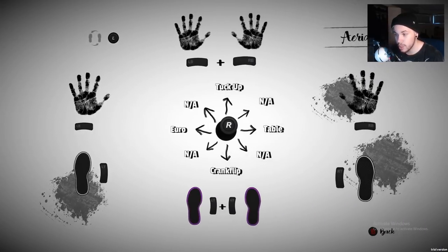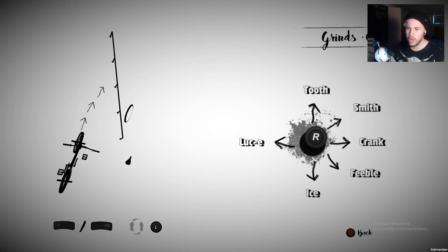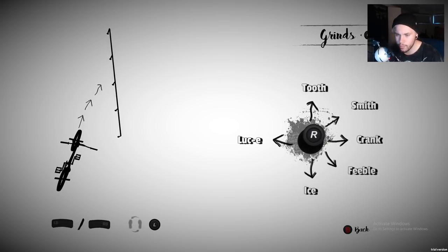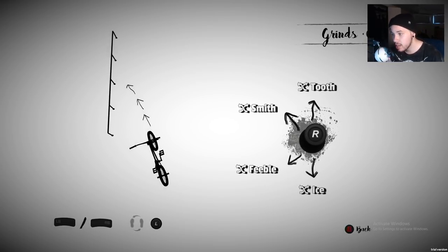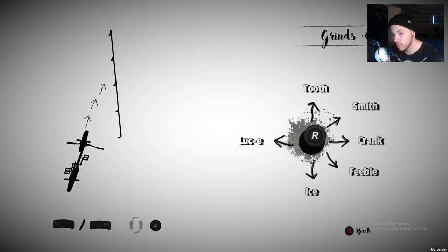That's pretty much all the tricks, and then there are grinds as well. This section tells you how to do grinds. Depending on what you do with the right thumbstick it'll show different ones. From the left side of a rail you can do luckies, toothies, smiths, crank arms, feebles, and ices. From the right side you can do opposite smith, opposite tooth, opposite feeble, and opposite ice.